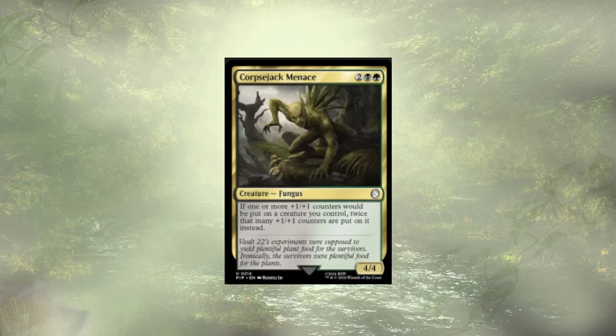Corpse Jack Menace is out here being a little token doubler — and yes, it actually is doubling. We have other ways of doing this, and I think he's a little expensive for what he does. Maybe he should have stayed — this was definitely a tough cut — but it's one I'm going to stand by.